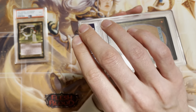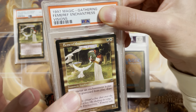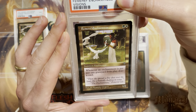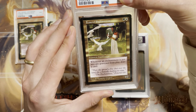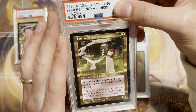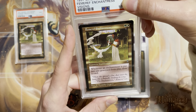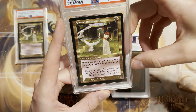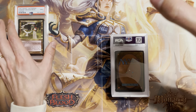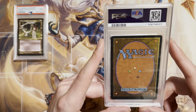This card looks quite minty and old — hopefully it's not another Femoref Enchantress. It is! And there's a huge ding in it. What was I thinking? Hopefully it's a 9 but it's probably an 8. Centered better than the last one but there is a mark in it — that might have happened in transit. A 9! One little ding, it looks pretty nice other than that. Not what I was expecting for my Monday morning — I need some bangers!